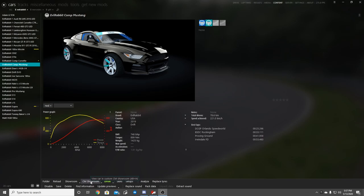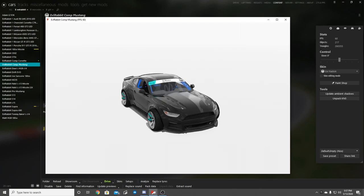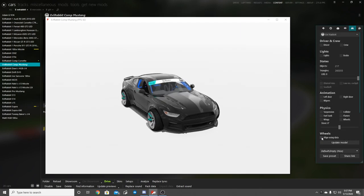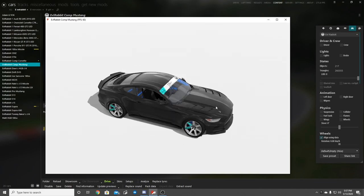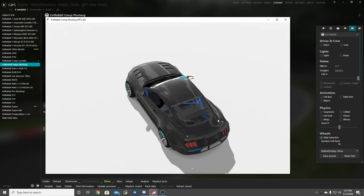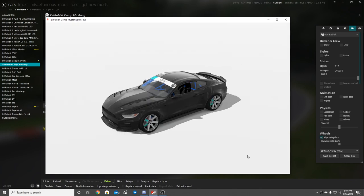If you guys have been following the channel with the Drift Invitational stuff, you know about the Mustang. It now has the wheels off Chelsea Denofa's car — those wheels don't poke out that far — with the green stripes for indication of handbrake and locking up for judging purposes, as well as the third brake lights. I'm also doing livery contests, and I've already gotten a few submissions in. Big thank you to everybody competing — some are simple, some are very intricate, and sometimes simple is better.